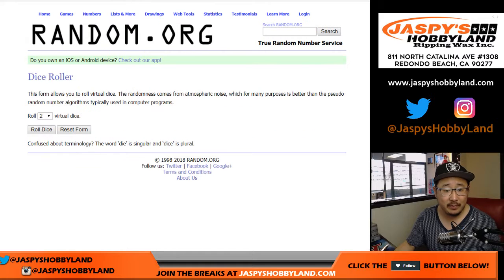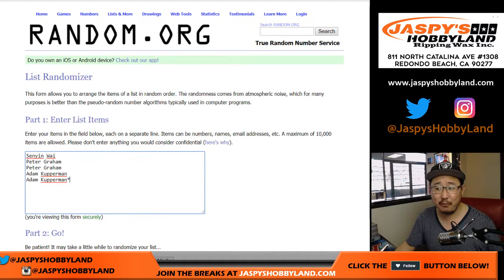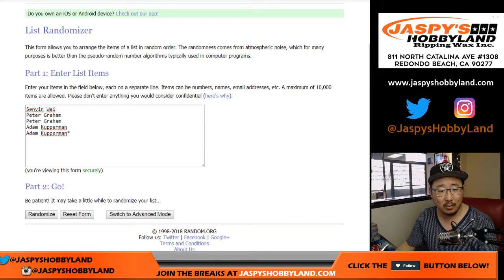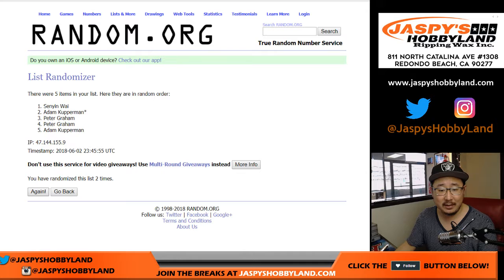Let's randomize each list. Two and a two, four times. One, two, three, and a four — it's four the hard way. Two and a two. Peter down to Adam.